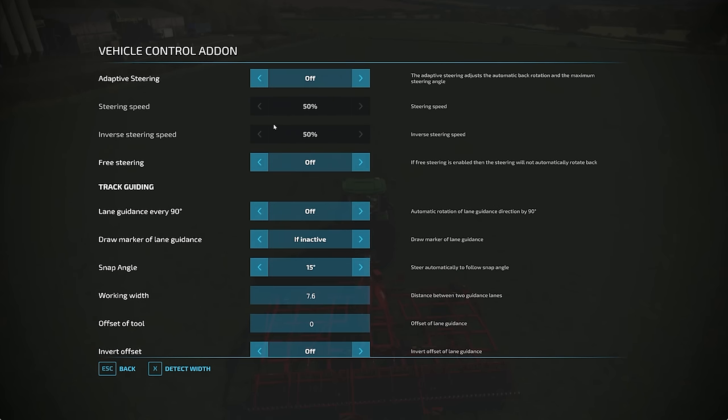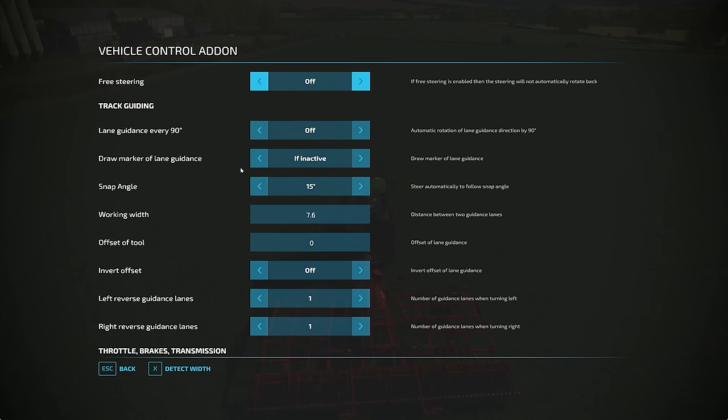Adaptive steering I've turned off — that's for driving with a keyboard rather than a steering wheel, so we'll leave that alone. Lane guidance every 90 degrees — I'm going to turn that on, and we'll talk about that in a minute. Basically, it's automatic rotation of the lane guidance direction by 90 degrees. So if you get to the end of a field and want to turn and do the headlands, it will rotate the guidance for you 90 degrees automatically.